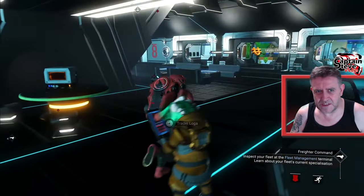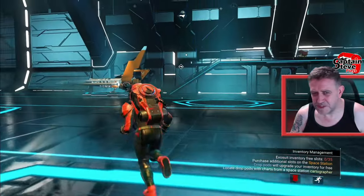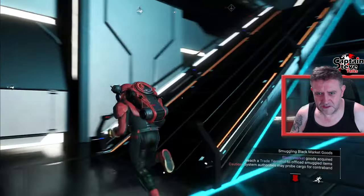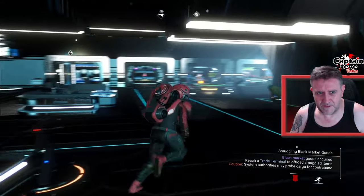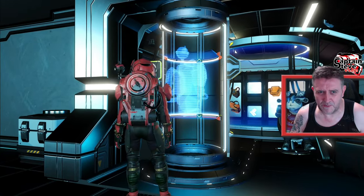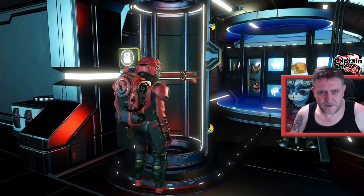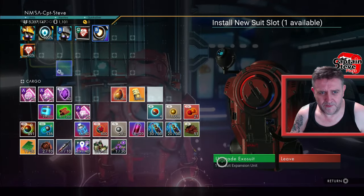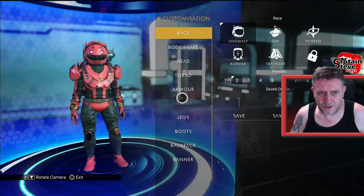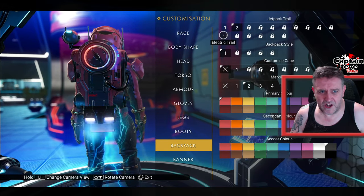I go over to the appearance modifier, put on these jetpack trails, and I'll have a look to see if I've got anything to sell or things to expand. I could grab navigational data but I don't think I'll need any for the rest of this expedition. Let's head over to the exosuit free inventory slots - let's have a look how many infantry slots I can install because I think I passed up on some earlier. They're now hidden but still somewhere around, so I should be able to interact with this a few times. Boom boom boom - lovely jubbly.